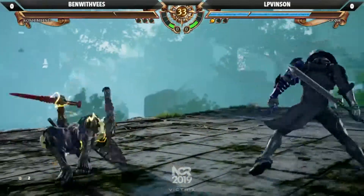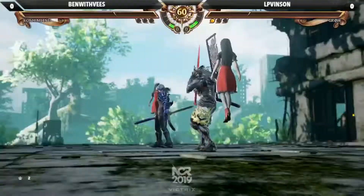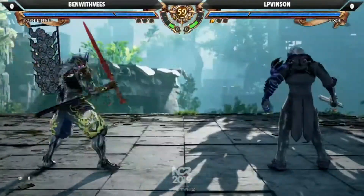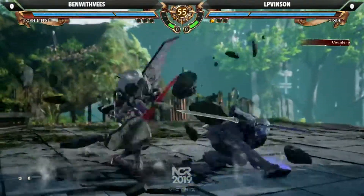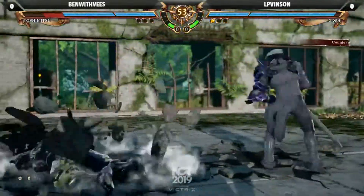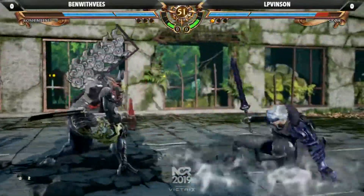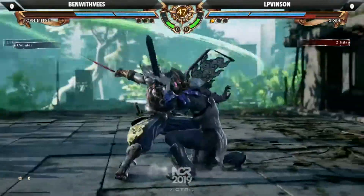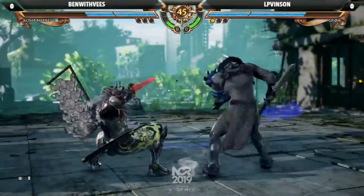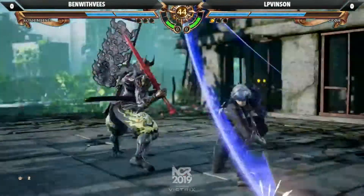Look at this. Vincent just going to town right now. Ben with Vs, so far in this top eight, has not really had an easy round. He's definitely had to face some of the stronger opponents here. Nice little punish right there. AA punish. Good crouch. Good block on the roll.